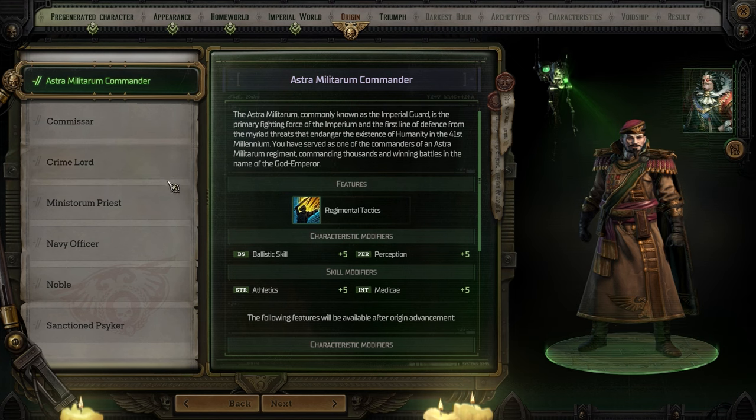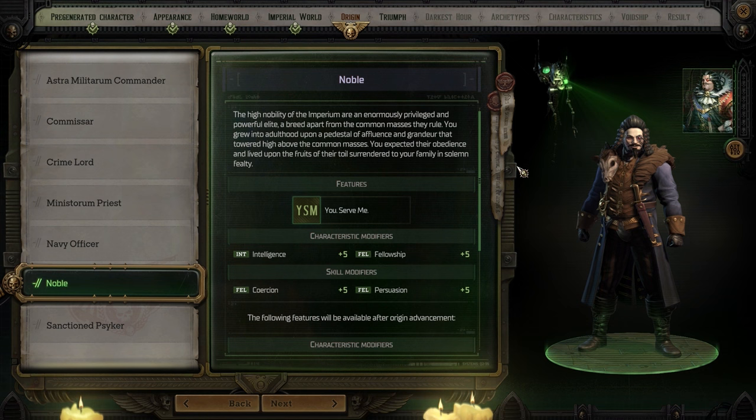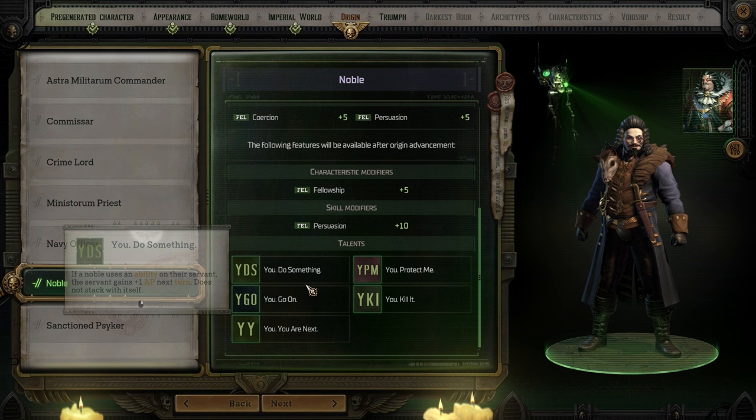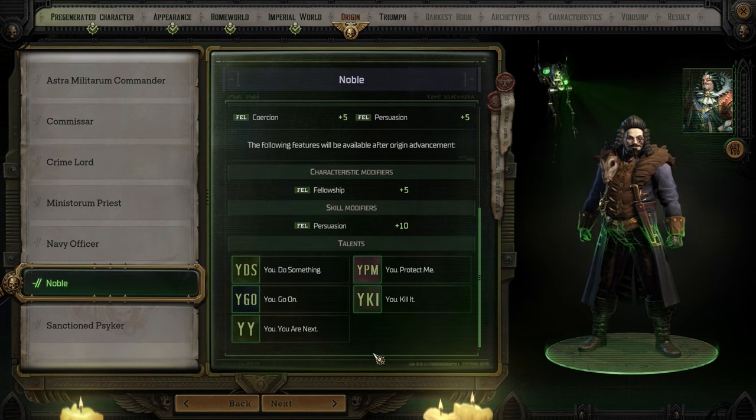Now our origin — what are we gonna be from? Probably noble? Noble sounds good, he looks very noble. Noble assigns one ally who will become their servant until the end of combat. Anytime the noble's abilities affect the servant, the servant gains plus five to all characteristics until the start of the noble's next turn. Anytime the servant attacks a target that the noble has dealt damage to last turn, gains plus whatever critical hit chance. This can only be used once per combat. Plus I get fellowship, intelligence, coercion, persuasion. Yeah, we're going noble.